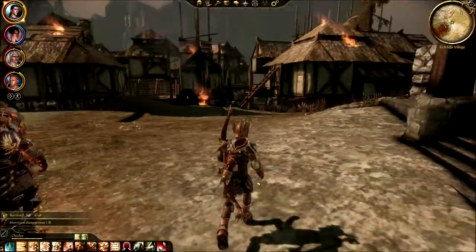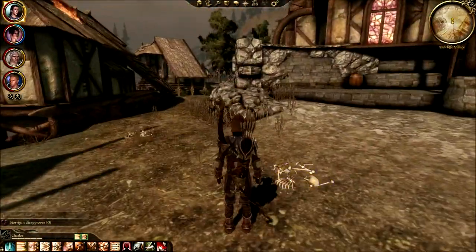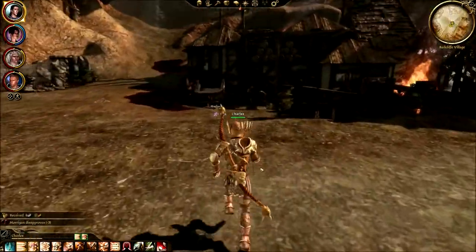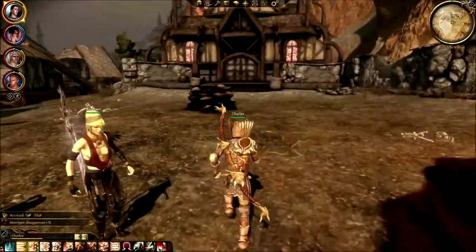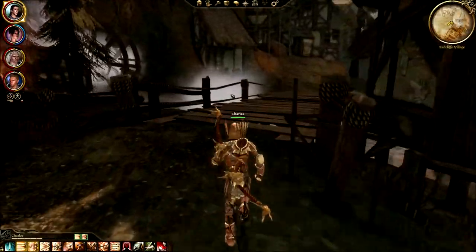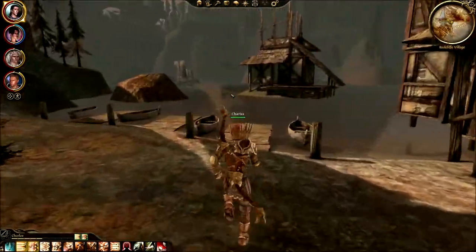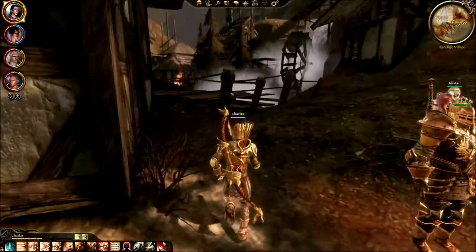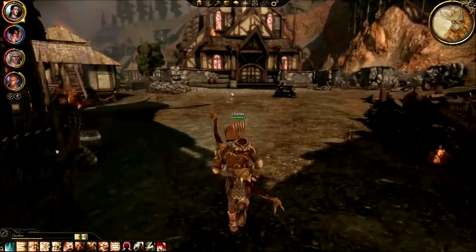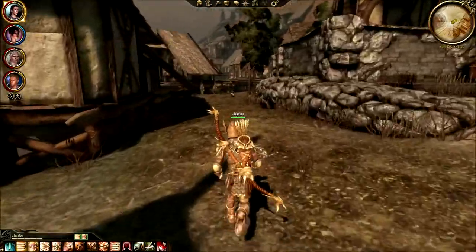I could buy her affection back with like a silver bar or some cake — something ridiculously small. Am I supposed to go into the Chantry here? Is that what's going on? No, not the Chantry — where do you want me to go here in Redcliffe Village? I always went to the castle from here. I don't see anything out here by the docks. Having multiple girlfriends is frowned upon in this game — prudes, what are you gonna do?